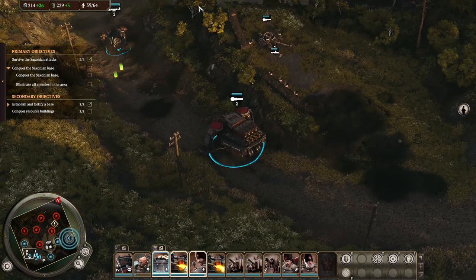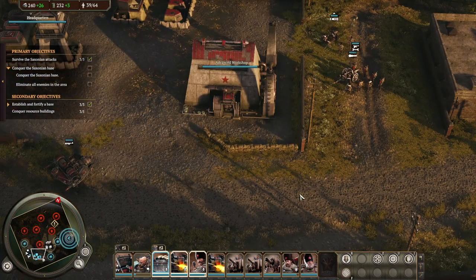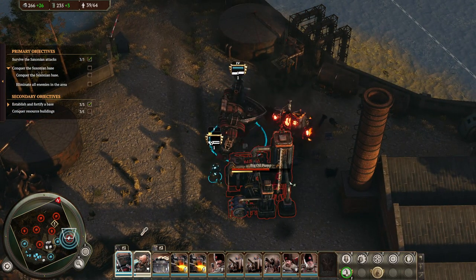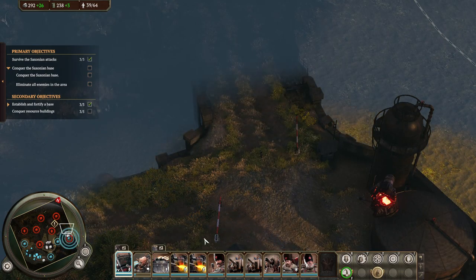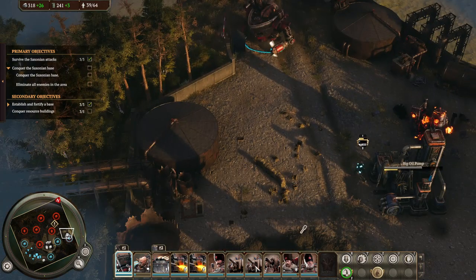That should be it. Let's go here. And we can take this dude as well. Now we can cap the old pump. There's nothing here really. Conquer resource going — 4 out of 5.